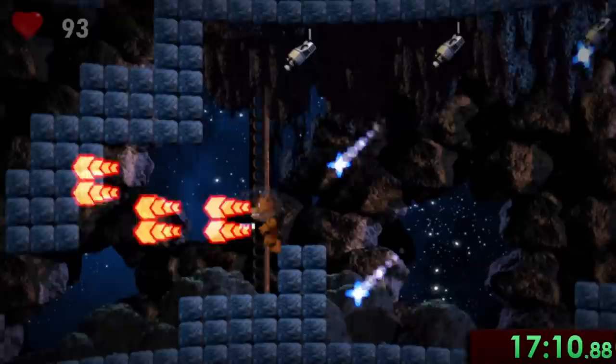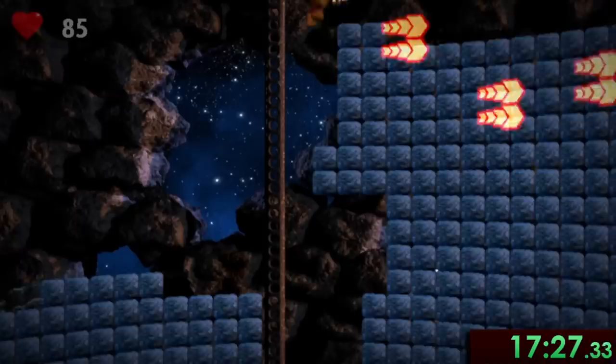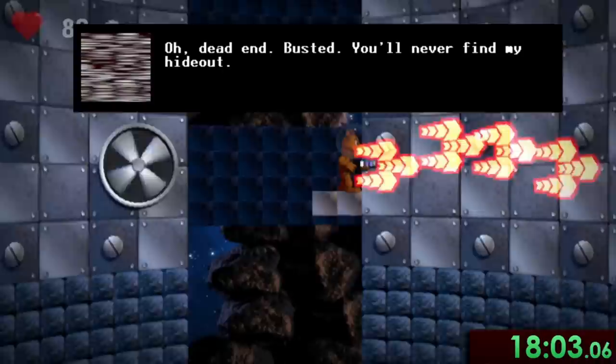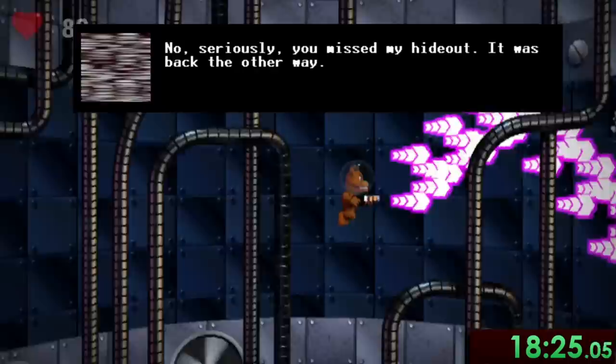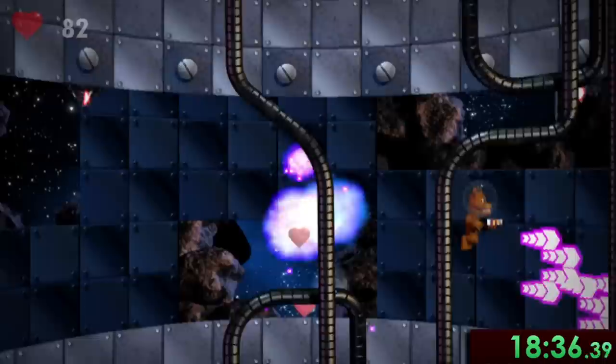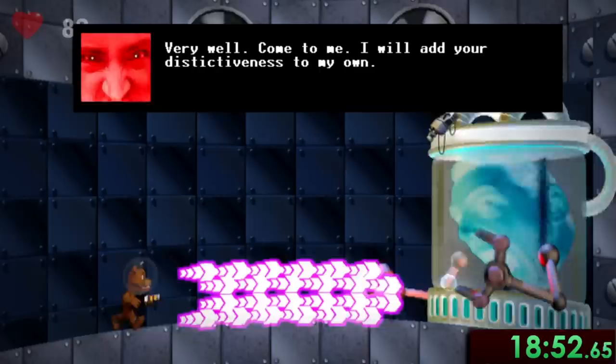The seventh and probably most annoying cupcake requires us to go all the way back to the start of this minigame, where now with the hyperjump we can make it up to this ledge to find it. The eighth cupcake can be found by making a high jump to the left into this wall near the end segment. The ninth and last cupcake is found hidden in the top of the left wall in the final area. With all nine upgrades, our blaster is an absolute beast. And having all these upgrades is really nice since each one increases fire rate, so I didn't have to mash at all and my fingers could get some much needed rest.